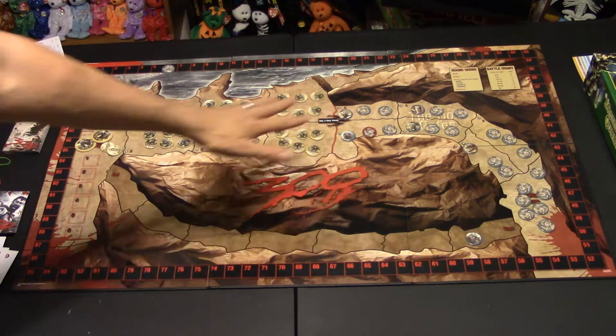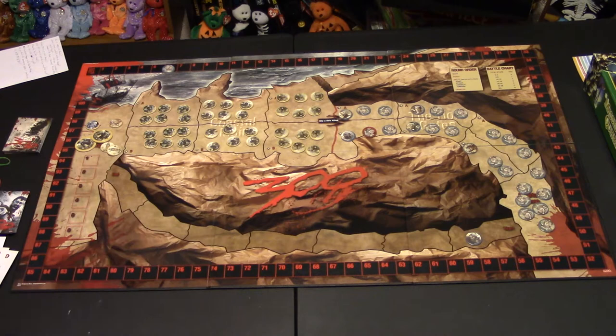In the game 300, first off, look at this massive board. Here is my hand — this is like three boards put together. It's one whole board that folds out, but it is a huge board.